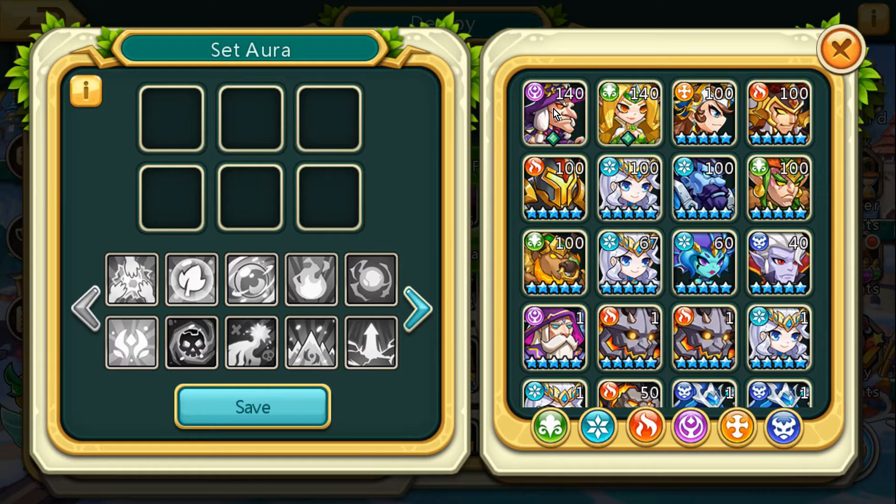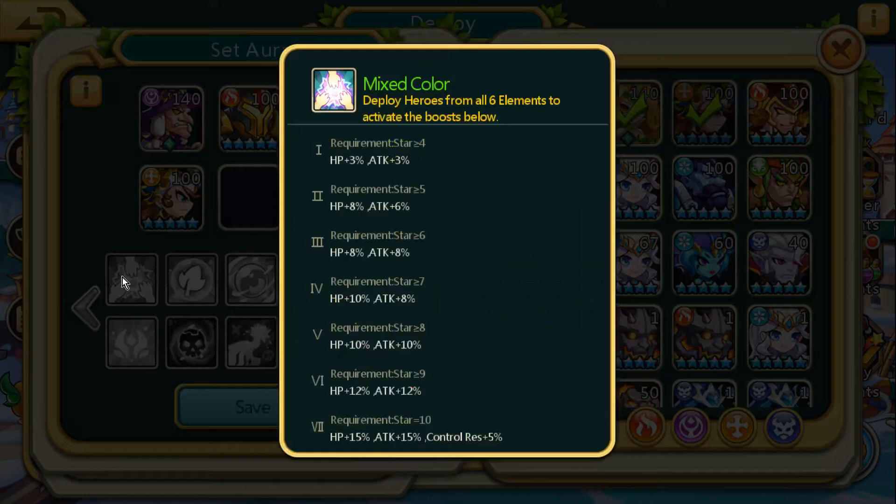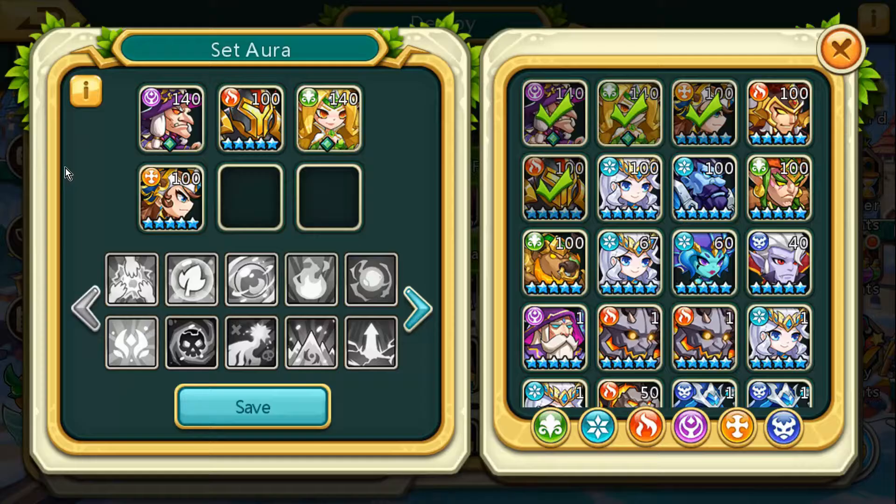To do that you simply choose people from your roster over here that meet the requirements. I need a hero from all six elements, and there we go.